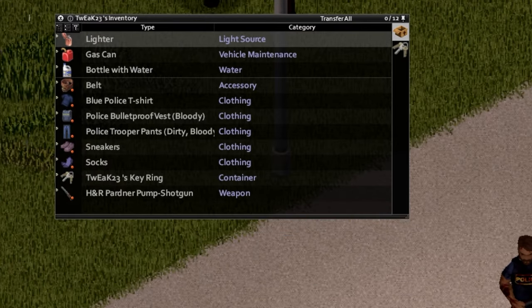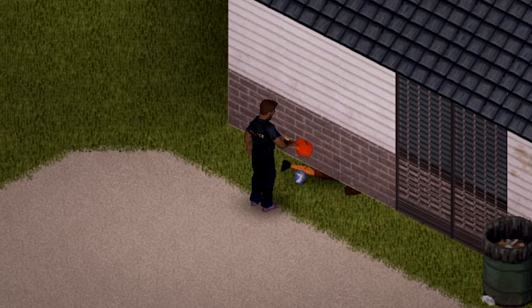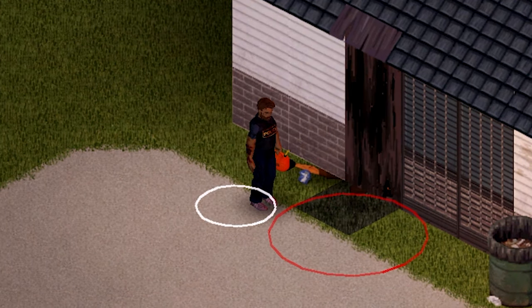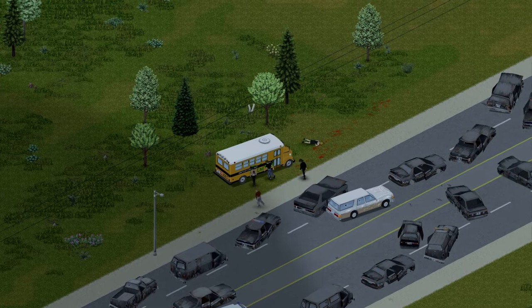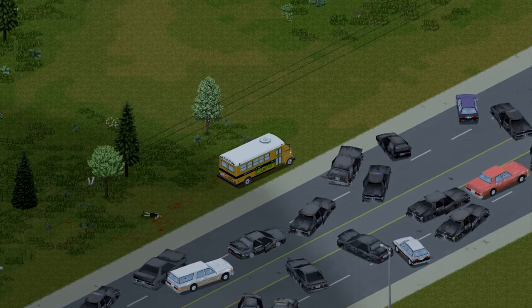Getting into the gun store is a bit tough, but I'm going to show you a neat little trick. All you need is a gas can, a lighter or some matches, a bottle of water, and a neighbor's corpse. Simply place the corpse near a wall and light it on fire — as soon as you see the wall is burnt, extinguish the flame immediately. And tada — you have an entrance. Now scamper in there and loot till your bags can carry no more.